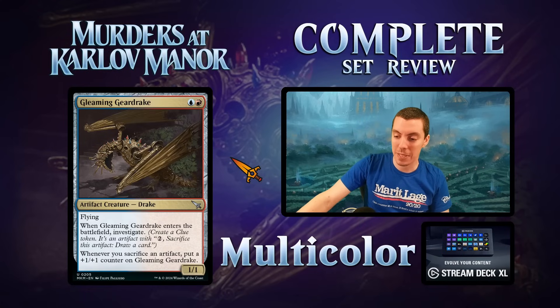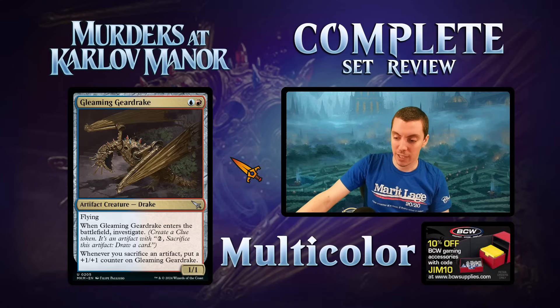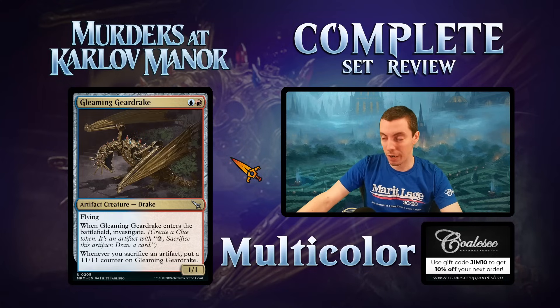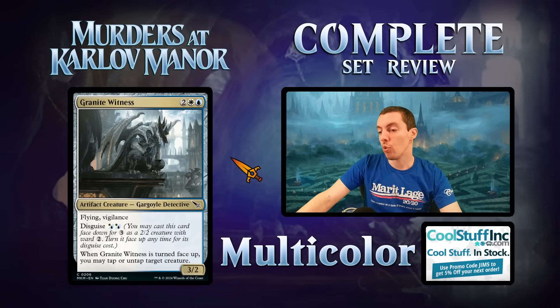Gleaming Deer Drake — two-mana uncommon 1/1 drake. ETB investigate, and if you sacrifice an artifact, put a counter on it. By itself, a 1/1 flyer for two that investigates is pretty solid. If you're playing artifacts — especially treasures — the counters go nuts. Sac a treasure, sac another, cast a spell, and have a big creature. Pretty good, and should see play in multiple formats in artifact-themed decks.